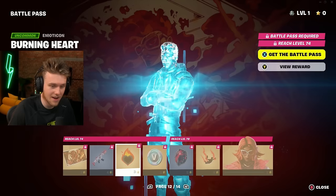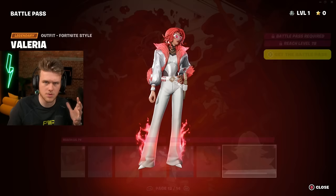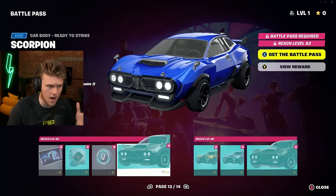He's not even tier 100 — they're giving out Peter Griffin on like page 11! Apparently he's also going to be a boss. Some skins will be bosses, and when you eliminate them you'll get a medallion that heals you over time if it's in your inventory — which is crazy.